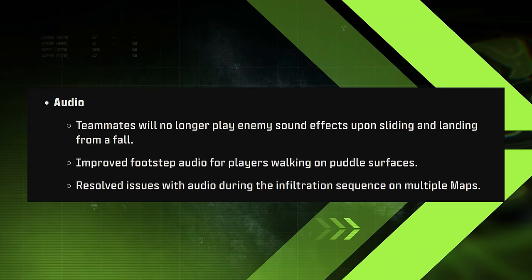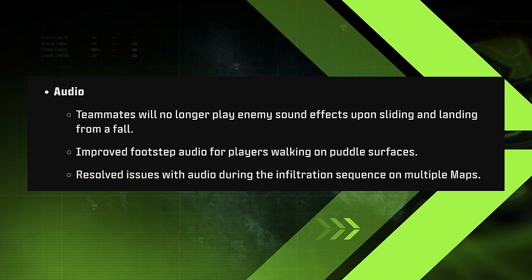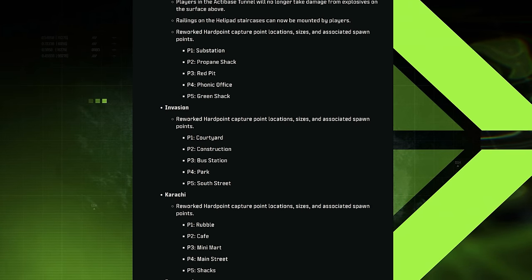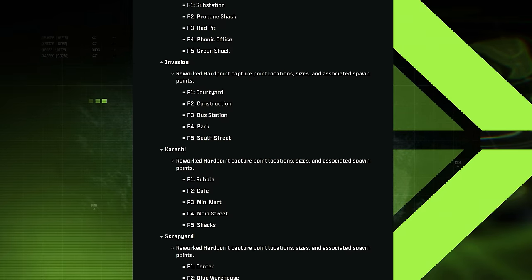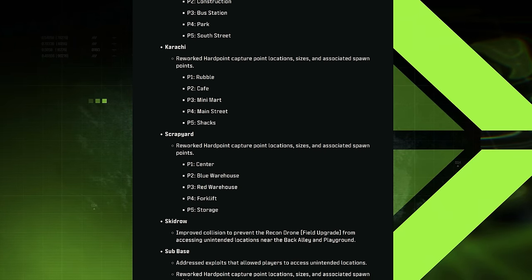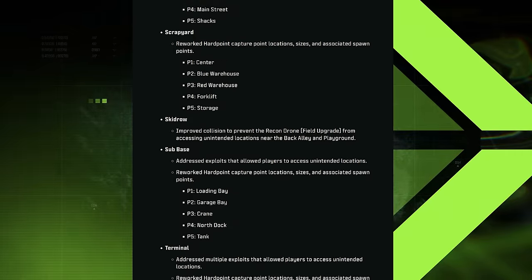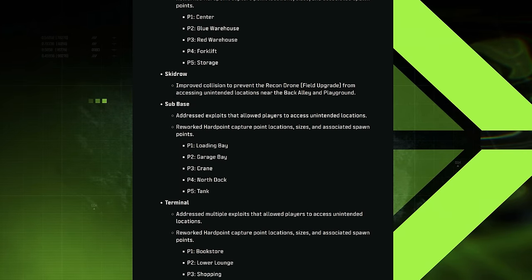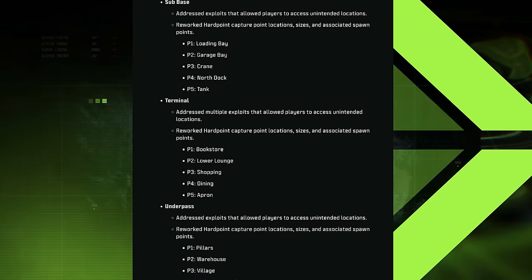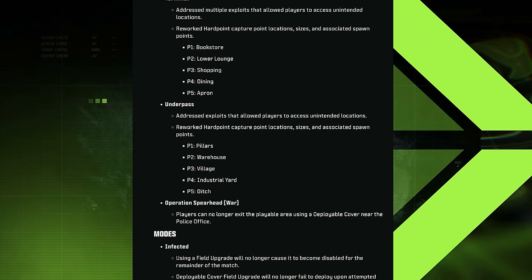On the MW3 audio side, teammates will no longer play enemy sound effects upon sliding and landing from falls, footstep audio was improved on puddled surfaces, and audio issues during infiltration sequences on multiple maps were resolved. Notably, hardpoint capture locations, sizes, and associated spawn points were reworked for High Rise, Invasion, Karachi, Sub Base, Terminal, and Underpass — interesting timing given that ranked play is launching today and CDL Major One starts on the 25th.